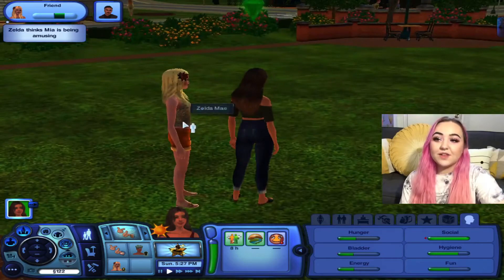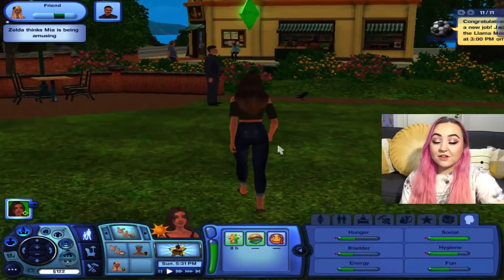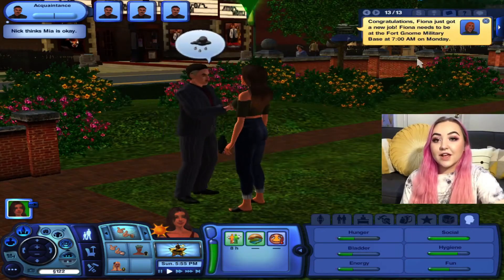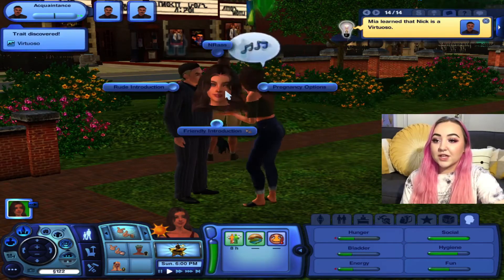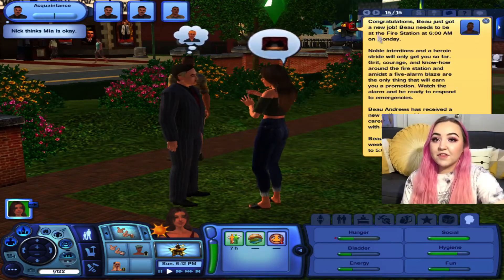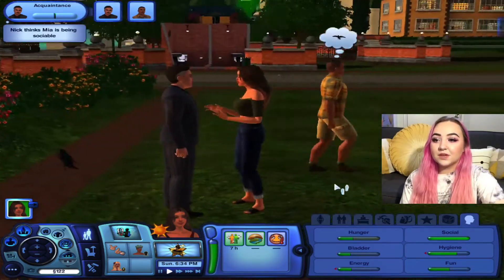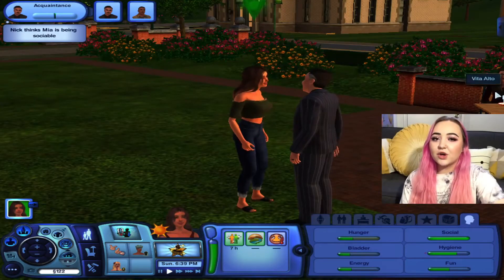We're gonna have her chat with Zelda a bit, and then maybe head home and cook some dinner. She just became friends with Zelda, but she sees a man over here in his suit so she wants to introduce herself and see if he's got a wife at home. Oh, here's Marty — he's a virtuoso! I love the theater. Do you own the theater with your business suit? I want her to say hi to Marty too.